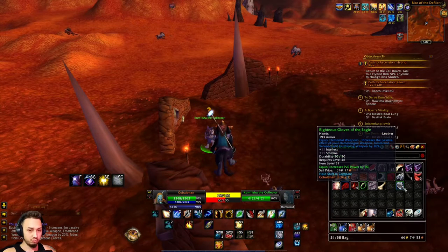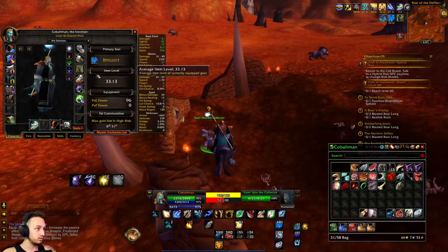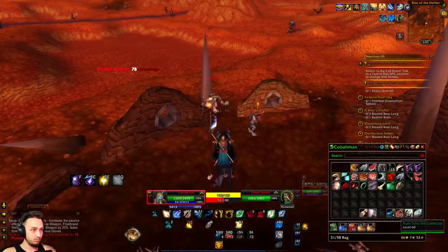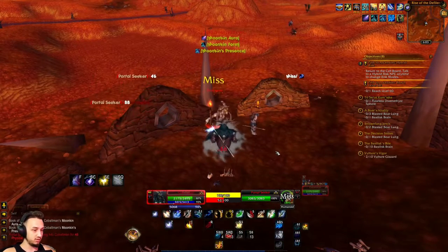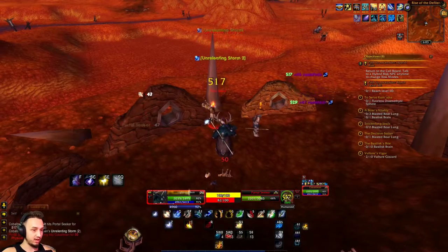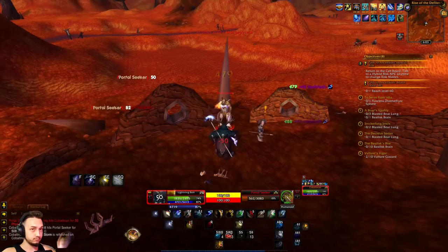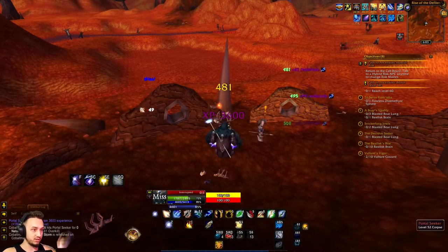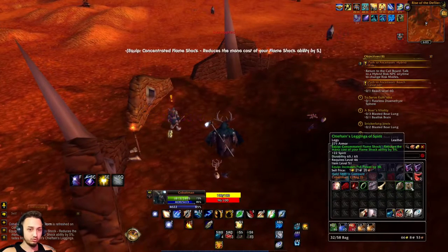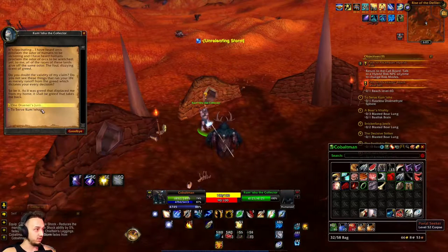We got some gloves — not too bad. We also picked up a new ring, this loop. Pretty good — I guess we can just turn this in as many times as we want. Oh, he's a big boy — let's take this guy out. I didn't notice we're getting a lot of crits now. Since we got that ability we're getting a lot more crits. Yeah, we could probably just do this as many times as we want and gear up a little bit.